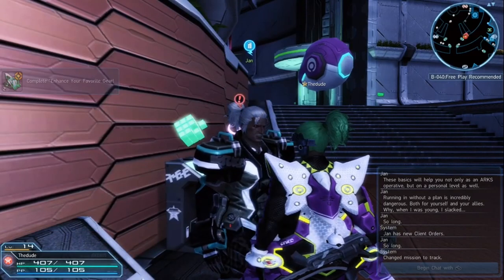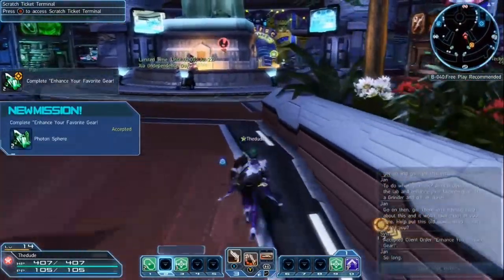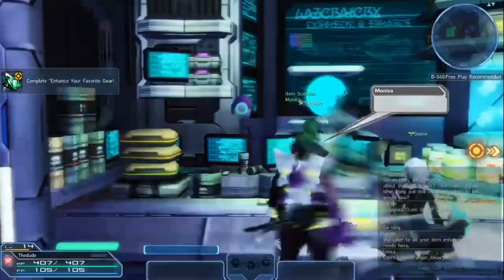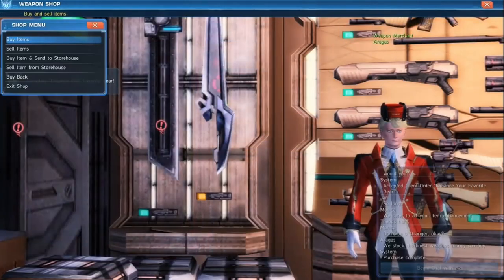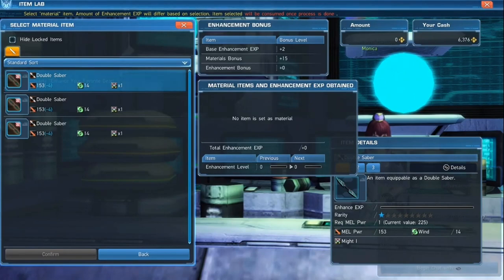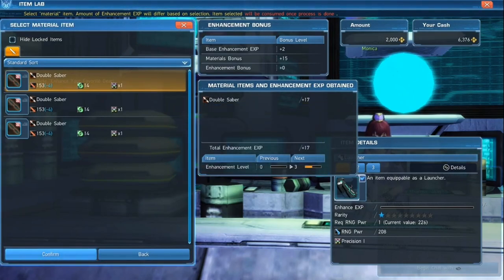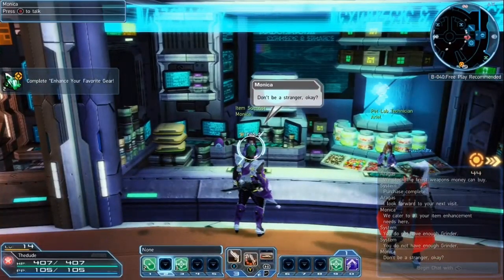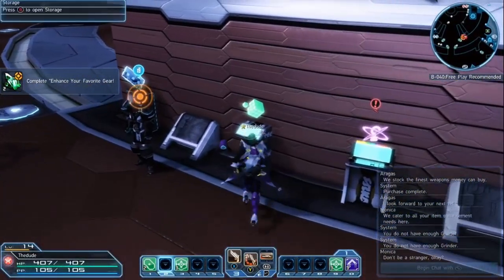I'll show you how to enhance. This method is not going to be advanced — it won't show you the intricacies of enhancing or augmenting, but it will show you a basic guide on how to start. Basically, to enhance you take one weapon and combine it with another. I don't have any spare weapons so I'll buy one from over here — I'll buy three of them actually. Now let's take my launcher — click on that and sacrifice one of these weapons to my launcher to basically level it up. You also need Grinder, which is required for enhancing. If you don't have Grinder, just run one of those expeditions and you'll pick it up just by killing things.